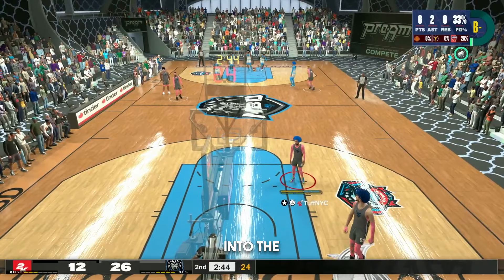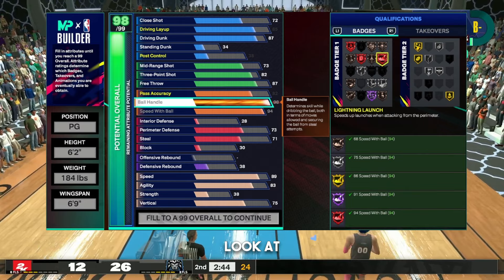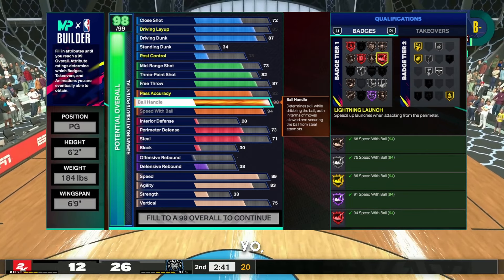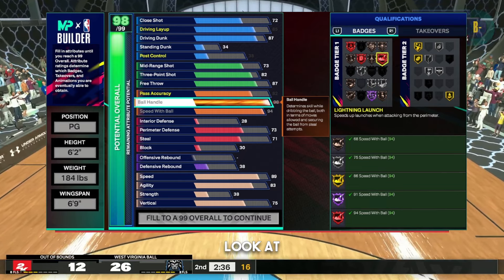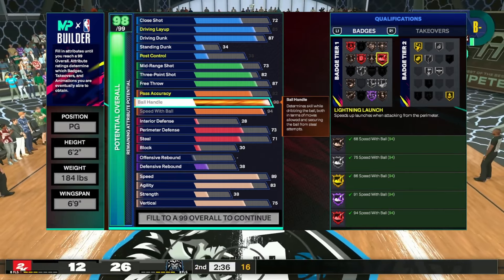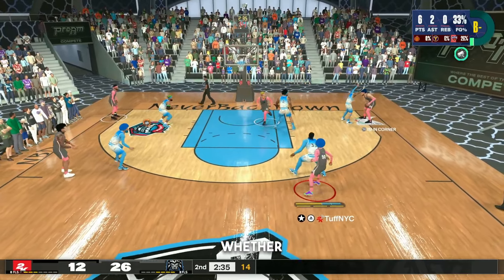Let's get straight into the video. If you look at this builder, everybody's gonna be like this build looks the same, it's just different colors. No — if you actually sit down and look at this build, it is not the same. You can't even make this build on 2K24, so that alone just tells you the builder is less strict.